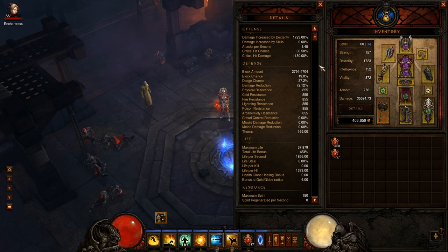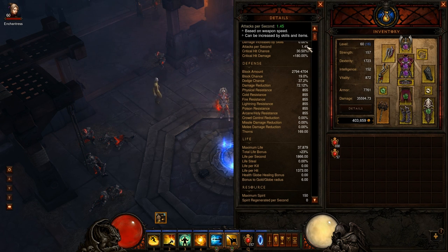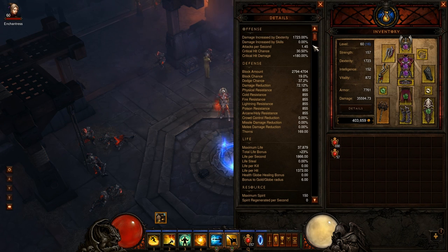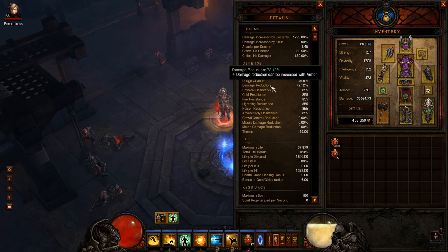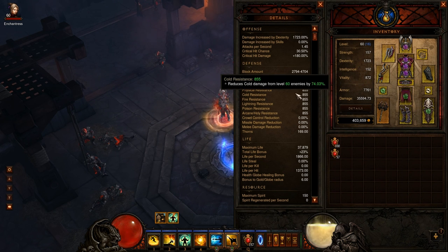Going into my stats: I'm over 30% crit chance now, which is awesome. 180% crit hit damage — this could go up if I find a nice trifecta glove. I'm at 1.45 attacks per second; I was running 1.53 with my previous 1.4-speed weapon, so it's not that bad — it'll hurt spirit generation a little. Dodge chance is 37%; with Mantra of Evasion over-activated it's 55%, and standard activation is about 47%. My armor reduction sits around 9,000 and with Keen Eye activating it goes up to about 11,000. Resistances are at 74.03% — 855 all res.